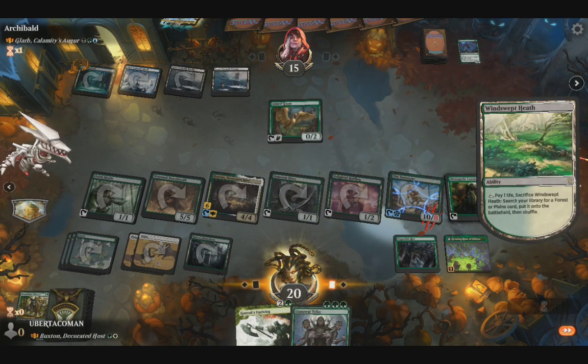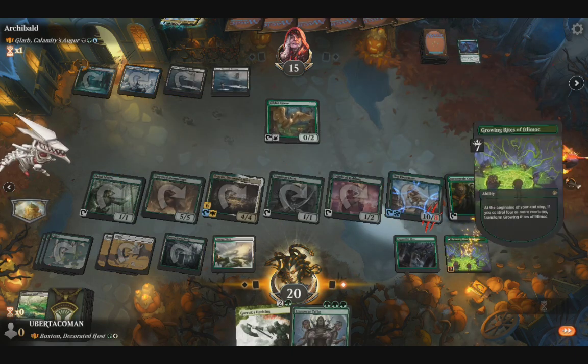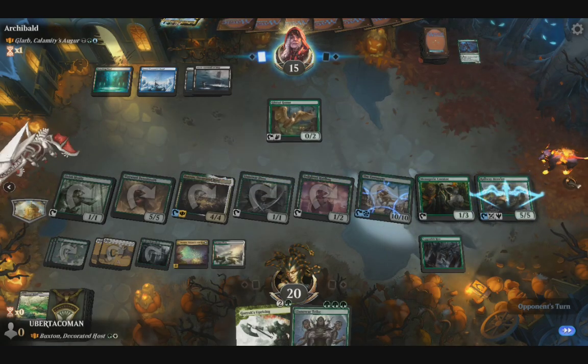Place that. Play that. That makes the Railway Bracer come out with my commander's effect since I have five things tapped.